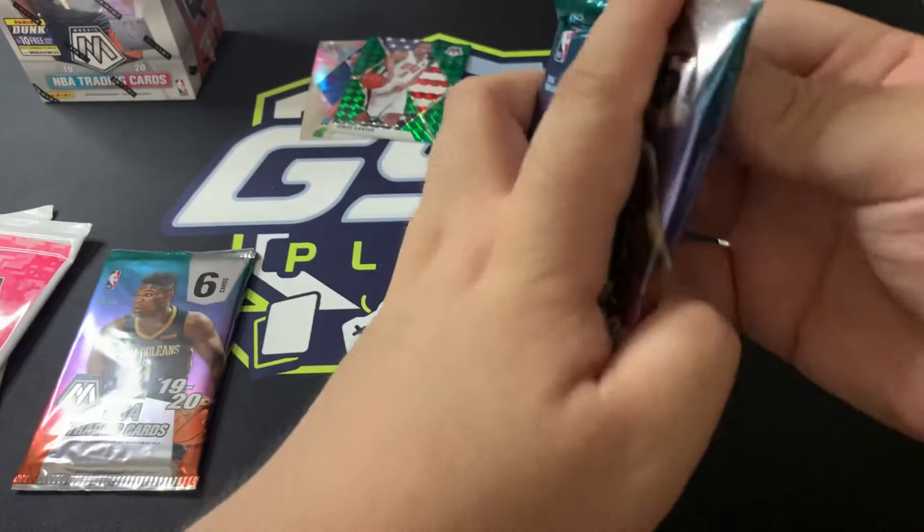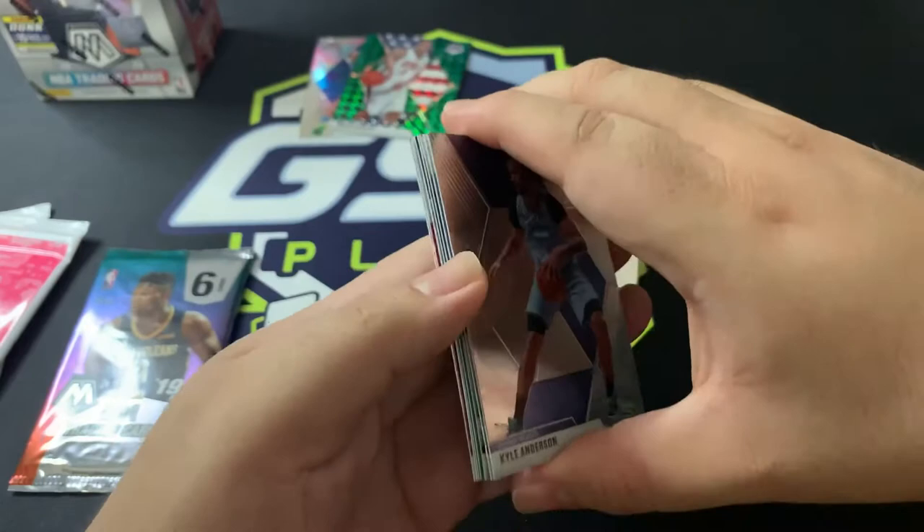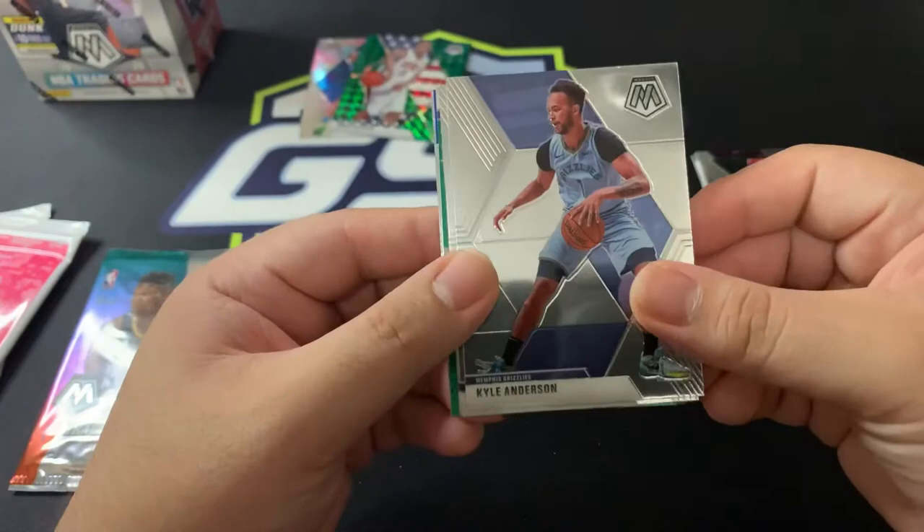We've got an old school Magic Johnson and a Kevin Durant. Could be better, could be better — not complaining. The Vince Carter green looks nice, but nothing of real value for us since we're looking to collect someone else. All right, we've got a green here — Kyle Anderson.